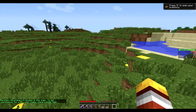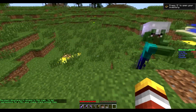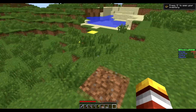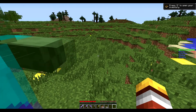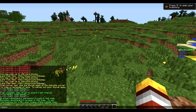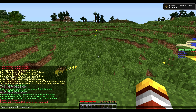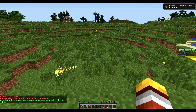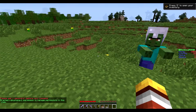He can also actually add other people — that's another command called permissions trust. All you need to do is slash permissions trust and then the player's name. So: slash permissions trust, then RD Mustang X1. There we go — granted permission for RD Mustang X1 to manage permissions.